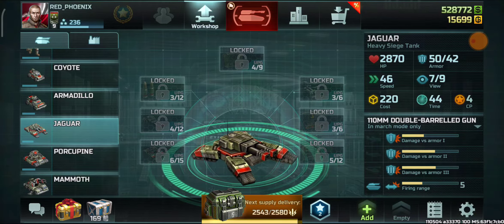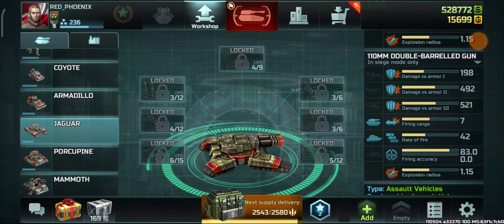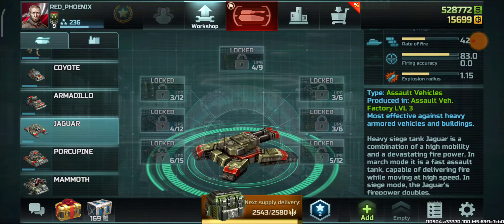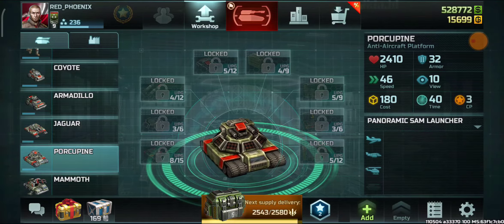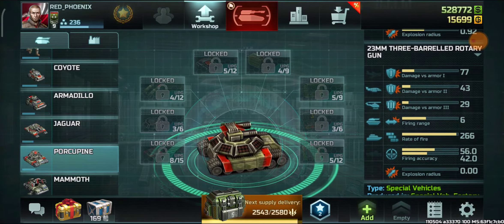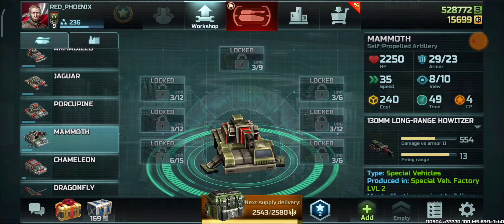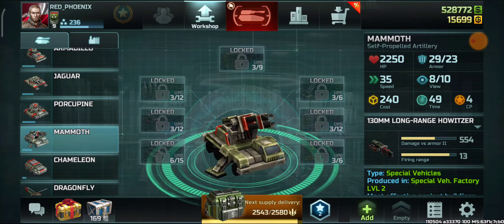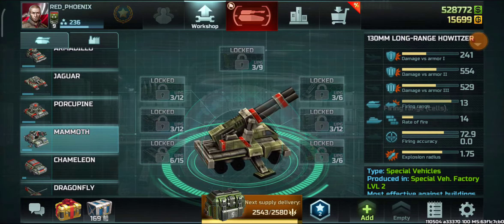Jaguar at this rank is not as good, but will still be helpful if used in a straight line — it will be useful in some cases. Porcupines at this low rank are also good since they have good upgrades available, do a very good job against inventories, and are also useful against anti-aircraft.